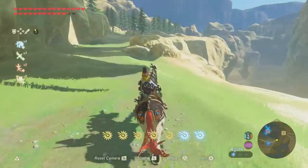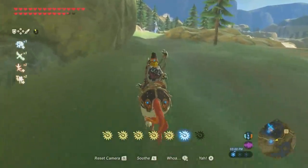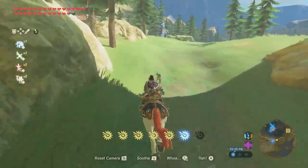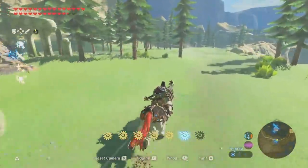Great way to increase the loyalty of your horse: go ahead and tap that sprint button, and as soon as that spur comes back, immediately soothe your horse, and you will get a guaranteed soothe every time. Repeat that on your way back to the stable a few times, and your horse should be maxed out on loyalty by the time you get there.